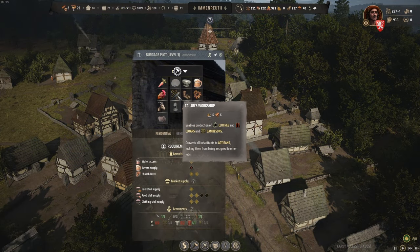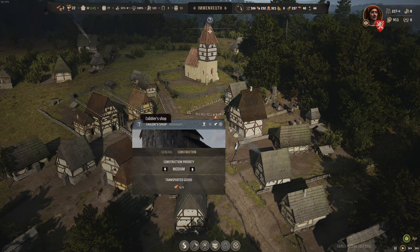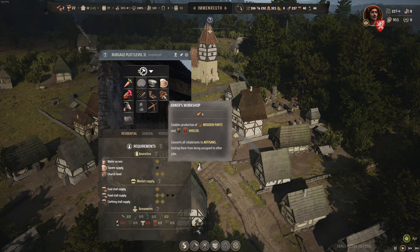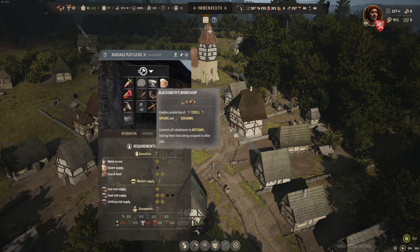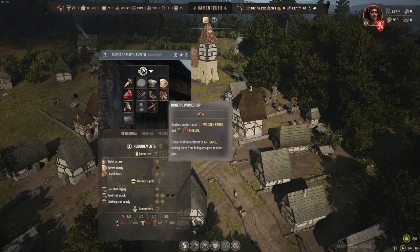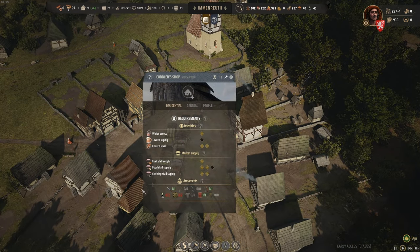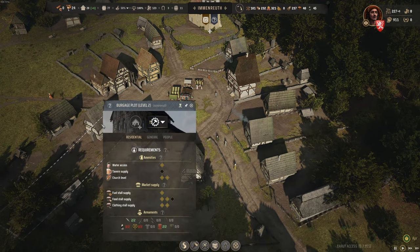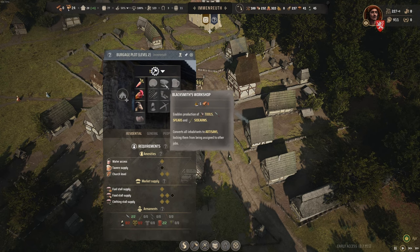Number 5 is about backyard extensions. You don't want too many of those too fast, especially the ones that take families away from the pool of generic workers used in various buildings around town and in the militia. At the beginning, increasing your workforce and militia is better than anything those people could craft for you at that point. You need good resource chains to craft clothes, weapons — even bread and ale is too much at the beginning. At some point you do need boots, war bows, ale and other things, but I had to scrap an entire run because I went overboard with those shops too early.